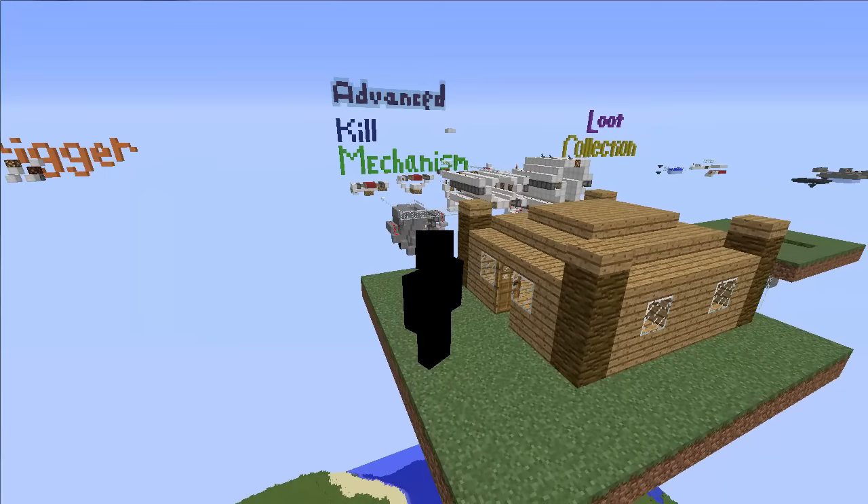Hey, this is Ronnie Go Boom and welcome to my trap tutorial series. Today's episode features the concept I demonstrated in my last video, which uses blue glass to make a player think they're jumping into water. This trap can be made very simply, requiring no redstone at all. But if you'd like to add a loot collection mechanism, it can be hidden with some intermediate level redstone skills that I'll show you in this tutorial.